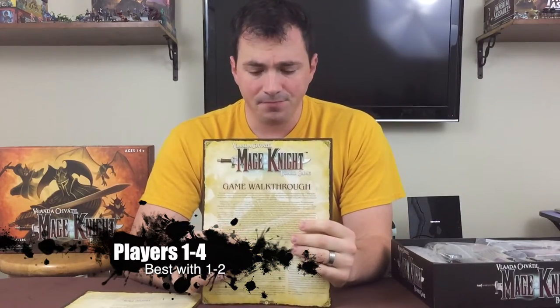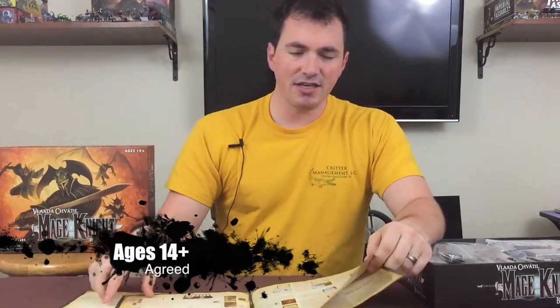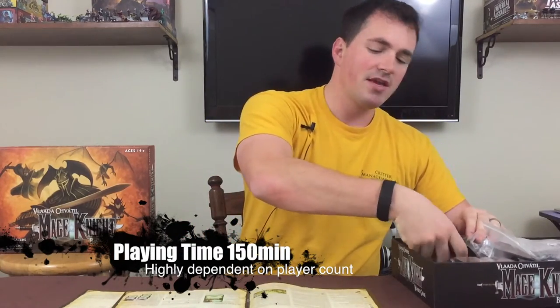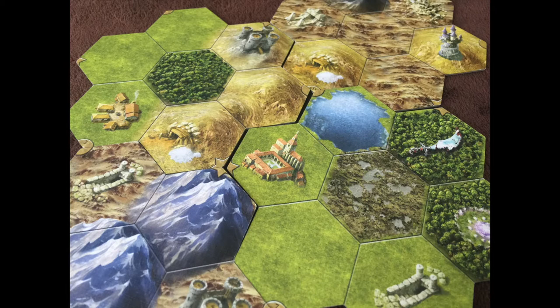The walkthrough is very well written. A lot of people complain about the way the rules are done in this game, but the walkthrough is basically going to help you set up your first game. During the game you'll be setting out these tiles and they'll be connecting in specific ways. They have symbols on them to show you the exact way each tile will connect, so there's little question when you're putting them out. This will obviously change every game — it'll be random normally.